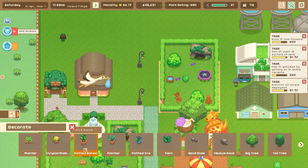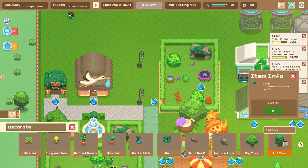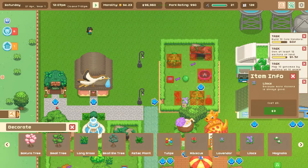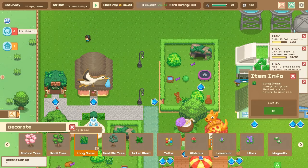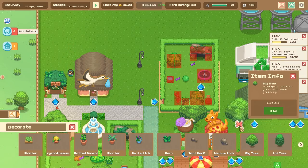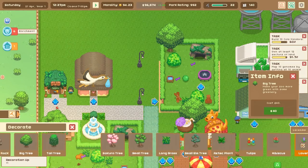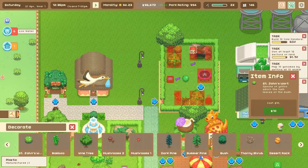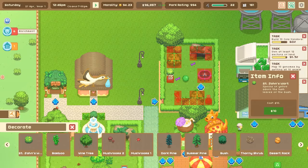Everything's ready for our little badgers. Let's see some ferns - what should I put in the badger area? Long grass and lilacs, and a big tree up in one of the corners. Oh, and St. John's Wort - I don't know why but it just seems like an appropriate plant to put in with the badgers.